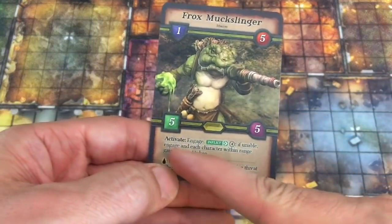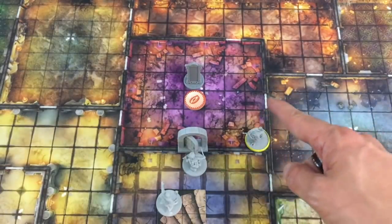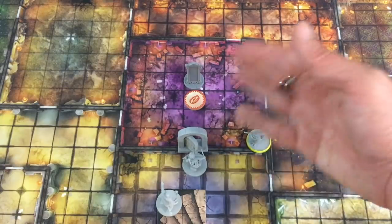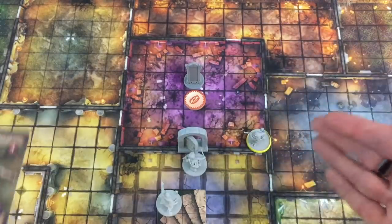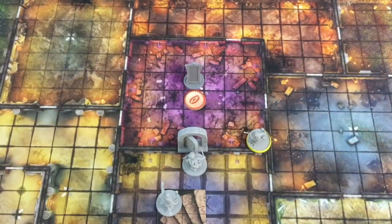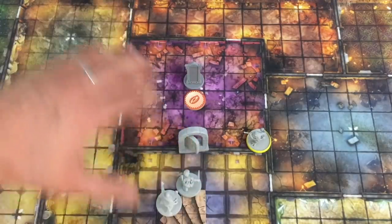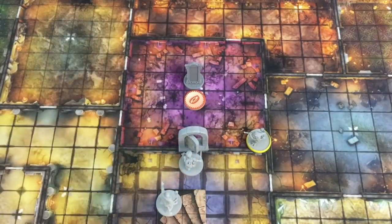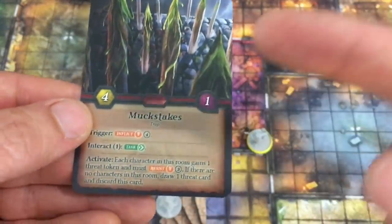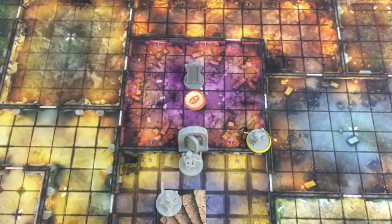We spawn the enemies. The yellow Frox Muxlinger goes right on the shadow space; if more guys were spawning they'd go adjacent to it. The trap goes adjacent to the feature as close to us as possible — if we get within one of it, it'll try to trigger and hurt us. Line of sight is simple: from any side of the attacker's space to any side of the defender's space, blocked only by walls and doors. To shoot into another room you have to be on the door space. So if we don't deal with the Muxlinger, he'll run up and shoot us.